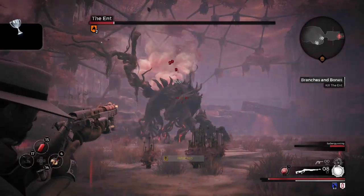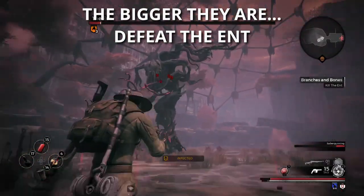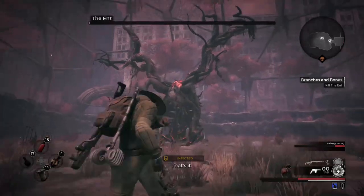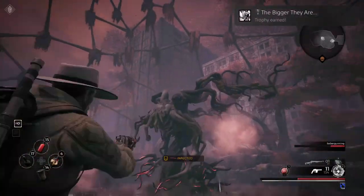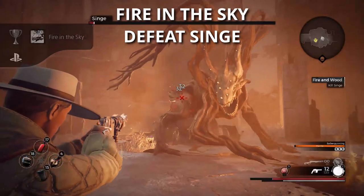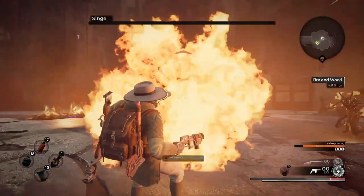The final two trophies on Earth each correspond to one of the two possible Earth bosses. Each time you roll your campaign or play through Earth on Adventure Mode, you will either deal with Singe the Dragon or the giant tree named the Ent. Each one has a trophy and you're going to need to re-roll or play through an Adventure Mode at least one time to get to the other boss. If you're playing with a friend, you can also join their world and when they kill the boss you should get that trophy.